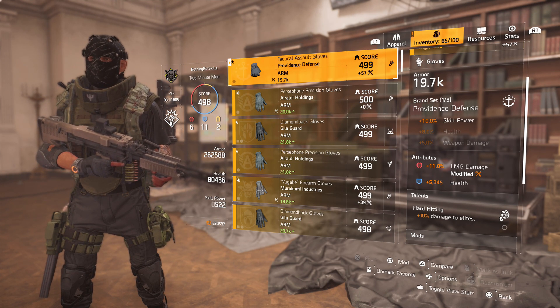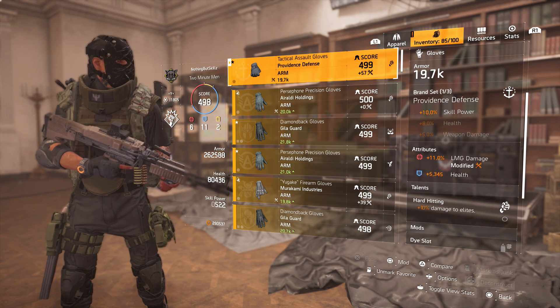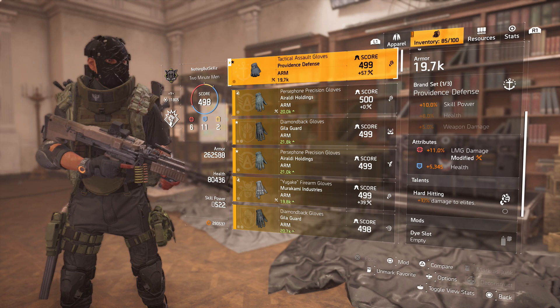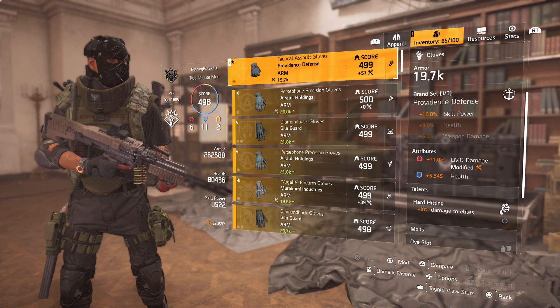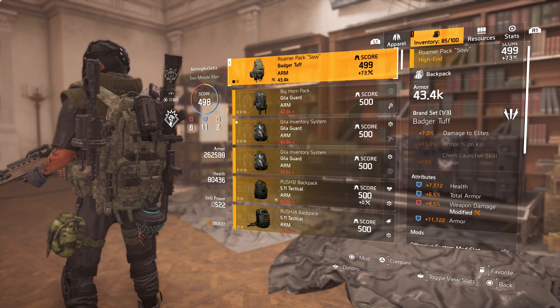The gloves give 10% skill power on top of my existing skill power, though my skill power is pretty low so it's somewhat wasted. But the gloves had the rolls I needed — a red roll, a blue roll, and damage to elites. I was able to roll 11% LMG damage, nearly maxed out, and then 5k health, plus 10% damage to elites.